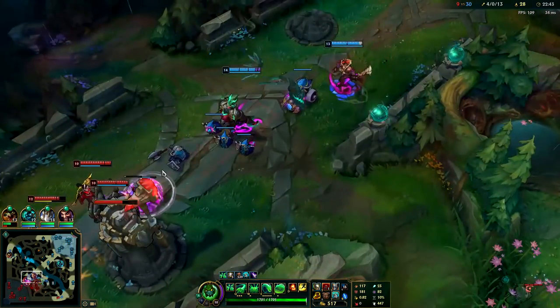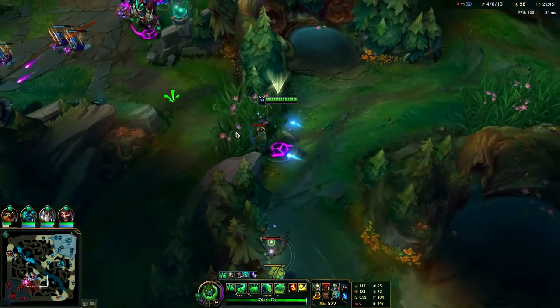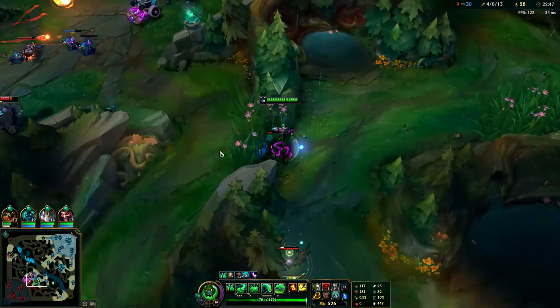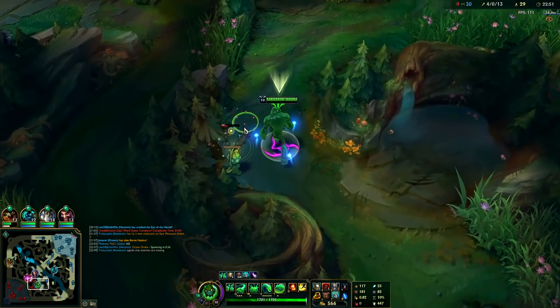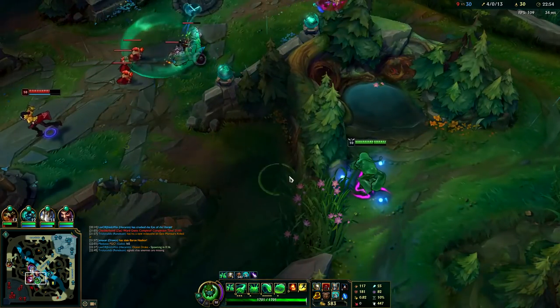I'm going to break their wards since we have pressure. Don't just randomly invade their jungle when your teammates aren't nearby — make sure when you go to break wards in dangerous areas that it makes sense. Supports go kamikaze for that all the time.